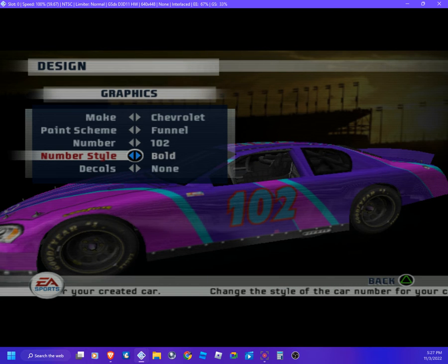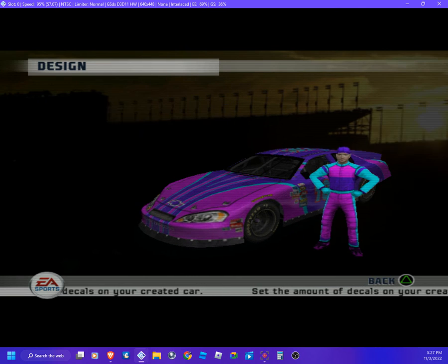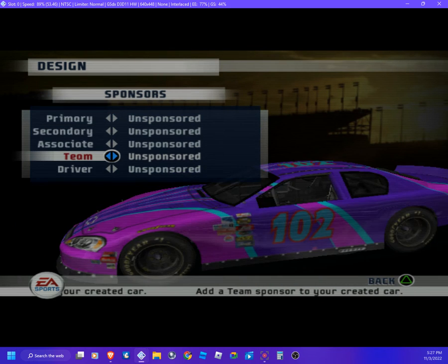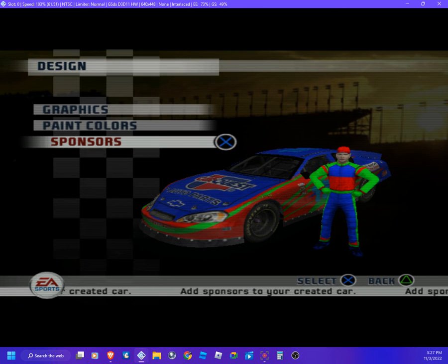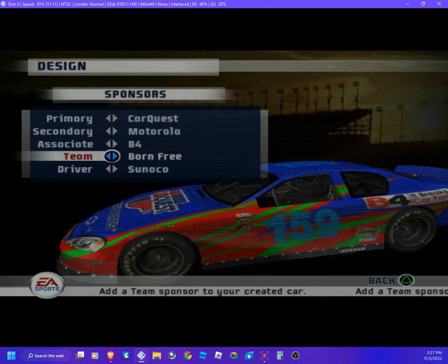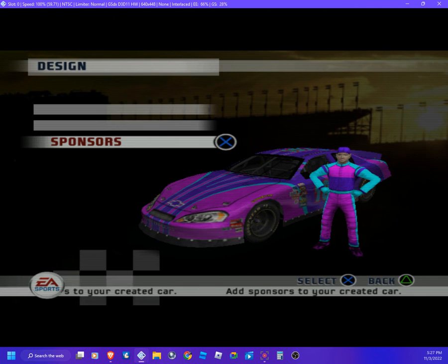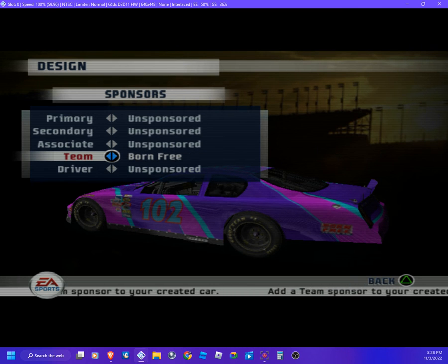All right, number 102. Let's change the number style — let's do that, perfect. Decals — maybe just half of it. Now let's get back. Now we need the sponsors. The team is called Born Free. Go back — scheme number two, it's called Born Free. Sponsors — team: Born Free. There we go.